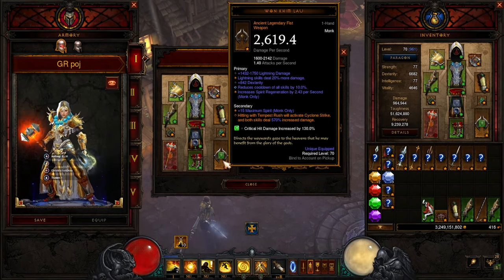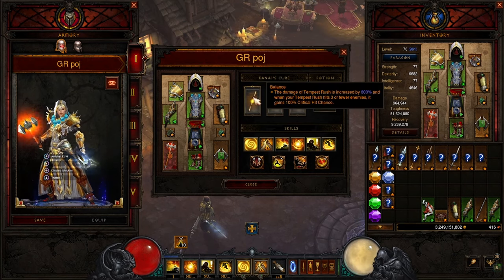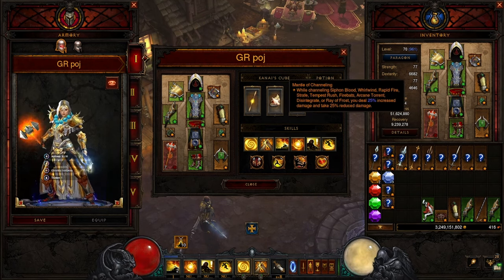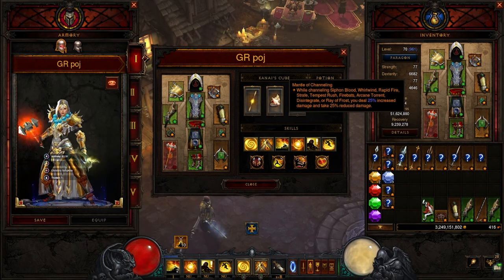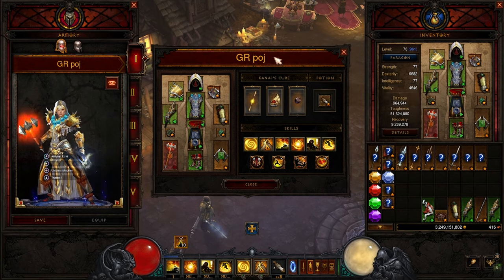In the offhand weapon we are using increased critical hit damage. We are using Balance in the cube — the damage of Tempest Rush is increased by 600%, and when it hits 3 or fewer enemies it has 100% increased critical hit chance. Mantle of Channeling: while channeling Tempest Rush, you deal 25% increased damage and take 25% reduced damage. And then Ring of Royal Grandeur to make sure we get our sets.